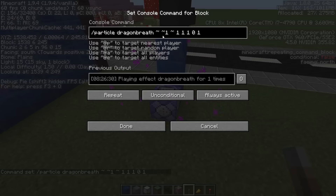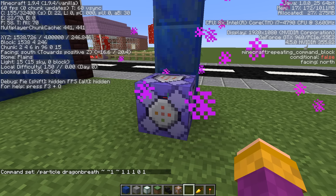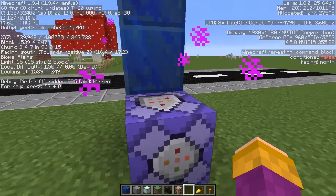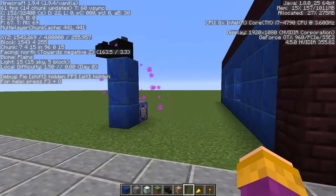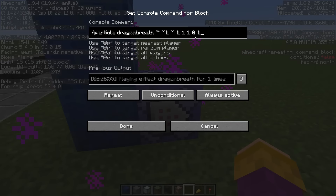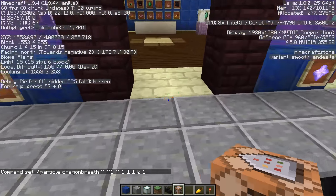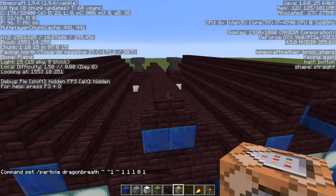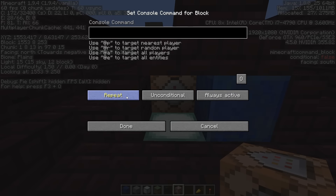I'm going to control-copy this command block. I can't middle-mouse button for some reason - my middle mouse has broken. So I'll control-copy all that, press done, and then go up here to put it in the roof. This one doesn't need redstone - it's always active. It's going to be repeat, and we'll just paste it in and press done.